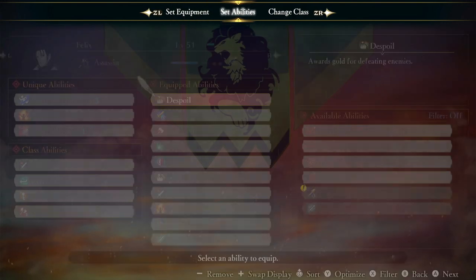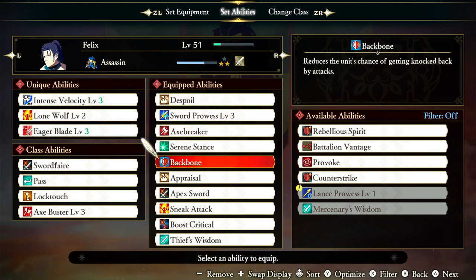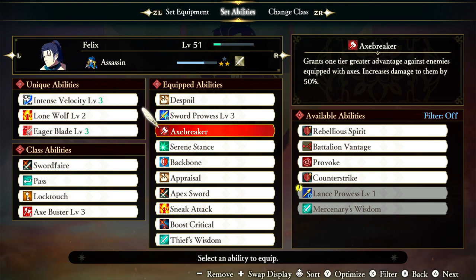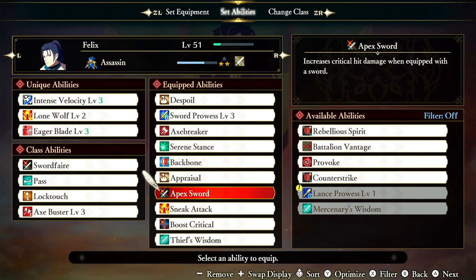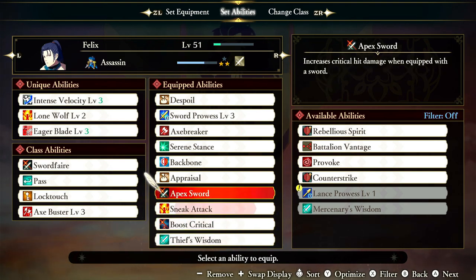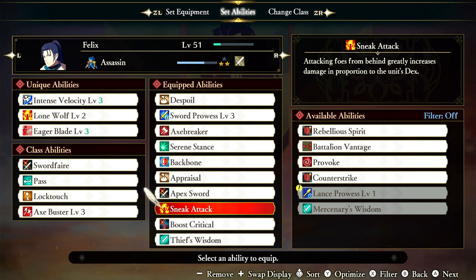Let's check out builds. This covers Thief and Assassin abilities. You always want to get Sword Prowess 3. Axe Breaker can be nice so you can nuke axe units down faster. Things like Apex Sword are always good. Boosting Critical is good. Thief's Wisdom is good if you can get it — you either get Thief's Wisdom or Thief's Ploy. Thief's Wisdom gives you elemental effects on your class actions. Sneak Attack is obviously really good — you have to position yourself behind enemies and it scales your damage based on your dex.